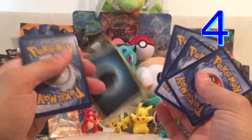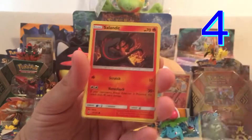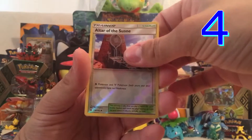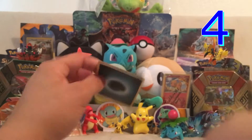Come on, Lycanroc. You're not doing so hot. You got four points, you need more points. You got a Gliscor, Clefable, Tangela, Vanillite, Murkrow, Salandit, Nosepass, Talonflame, Altar of the Sun, Reverse Holo, and a Solgaleo regular rare.